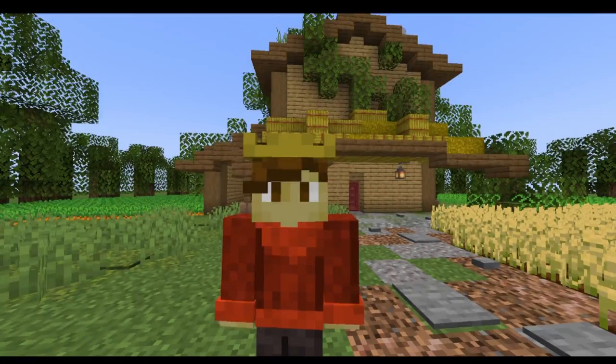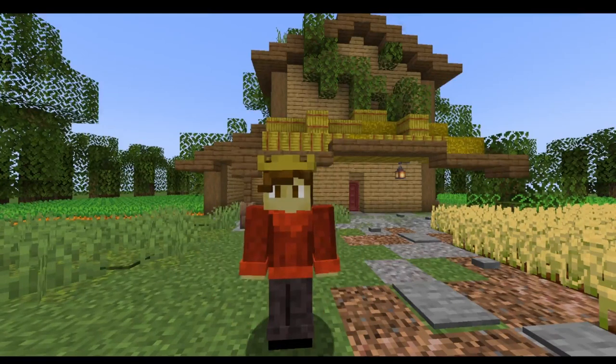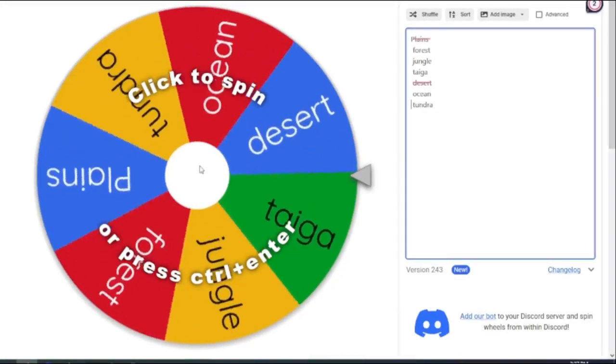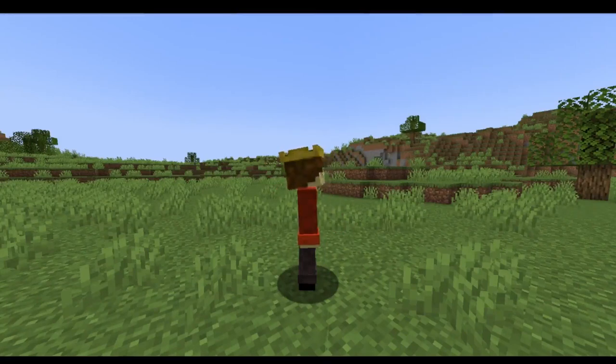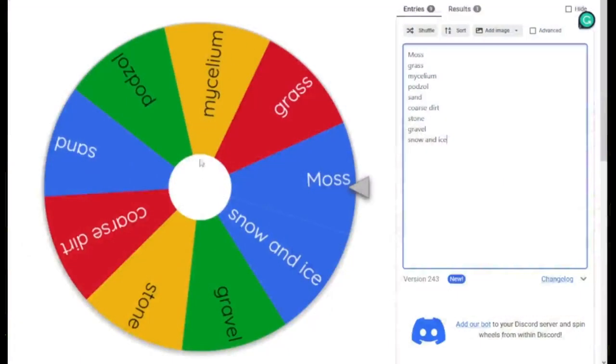The first thing we're going to start with is what is going to be the base biome. The reason why we're starting with the base biome is mainly for weather purposes and basically to give a good foundation for this custom biome. So let's see what biome we get — we got plains! A really basic biome, pretty much a blank slate to build on top of.